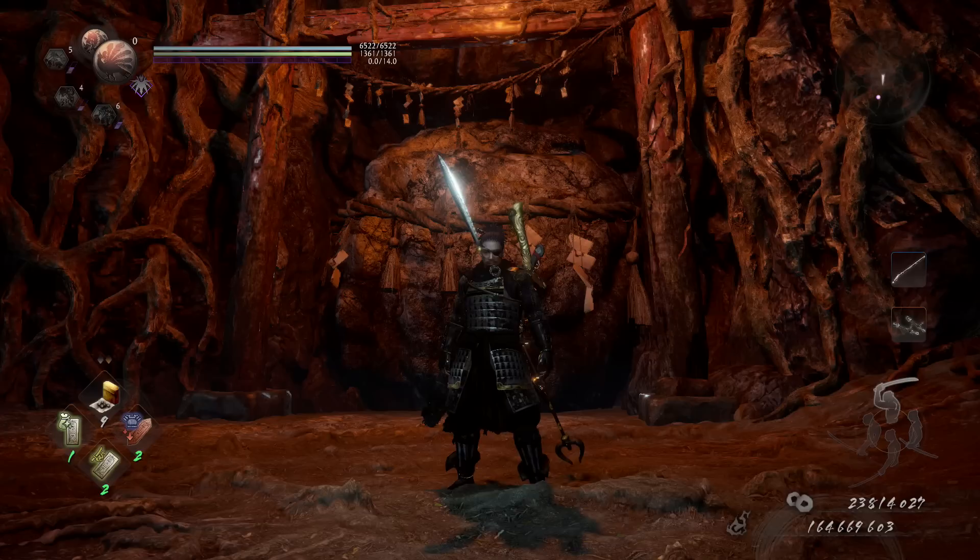Welcome back. Today I'm showing my tonfa tank build. The concept is the most important thing — this is all about health regeneration. You don't necessarily have to use tonfas, and you might want to switch your armor depending on your weapon. Any fast-swinging weapon will work because it's extremely consistent. Dual swords is probably the second best choice, but I chose tonfas because they're the fastest weapon in the game.